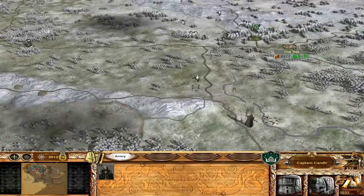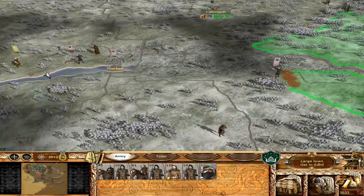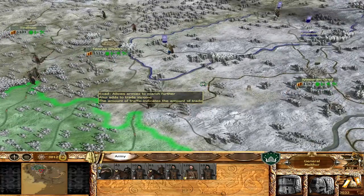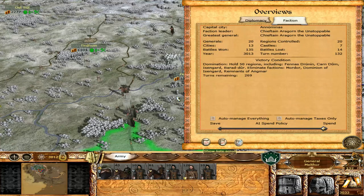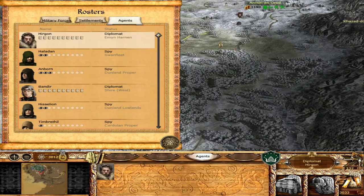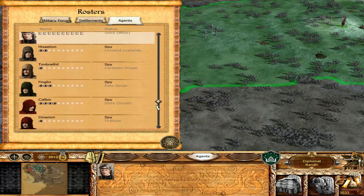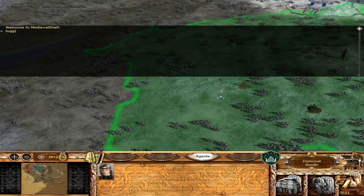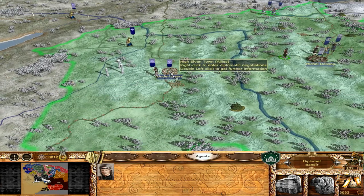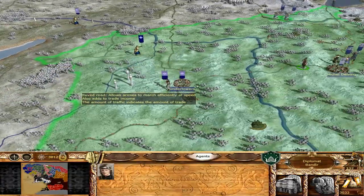And then what we will do is push out here because if we can move, we can go through there to get to Tharbad. Let's move here. We have a diplomat somewhere — agents. You're all the way down there, let's start moving you up. And the diplomat in the Shire — I want to go talk to them. I don't know where their territory is. So it is Austin Ethel — let's make sure. And let's go talk to the Elves.